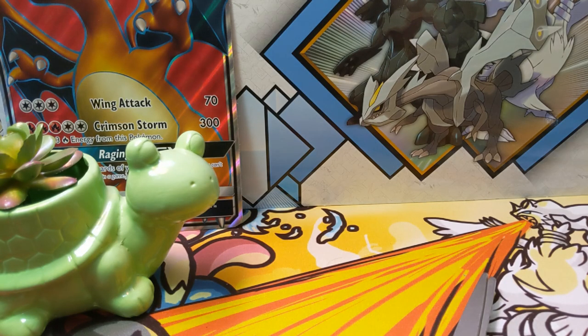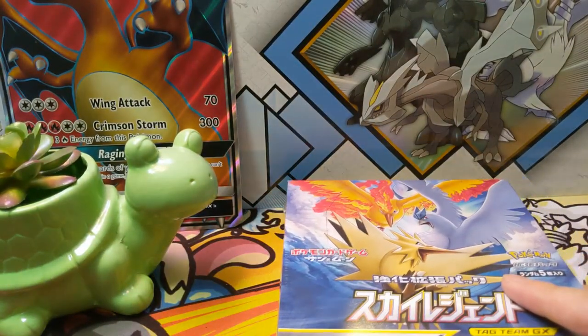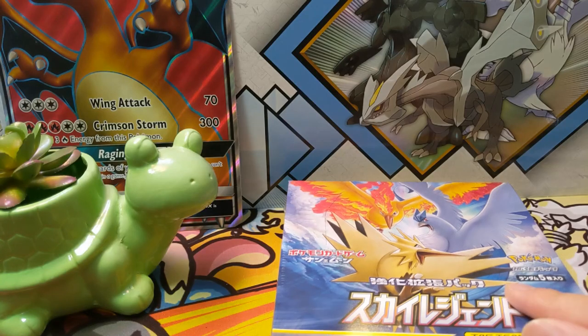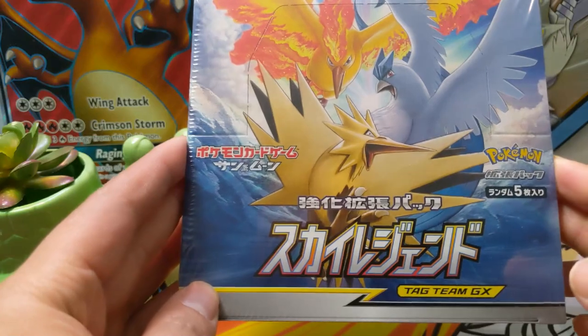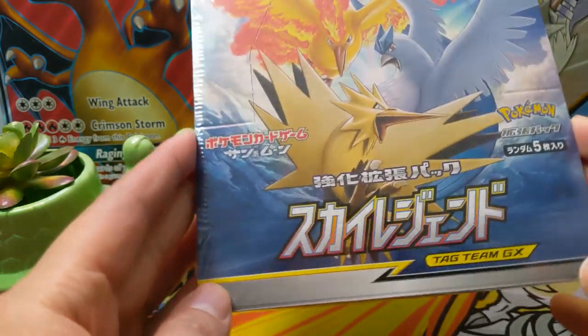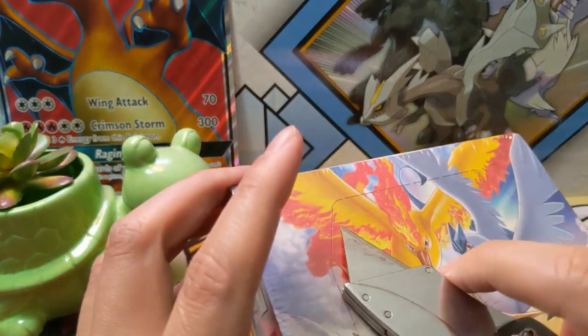What is up guys, it's Wanted Turtle. Today we're doing a Pokémon opening — we got some stuff from Japan. We are opening up a box of Sky Legend. Really excited about this. We're a little bit late to the party but we're opening up the next set in Japan that just released, which will be featured in Unified Minds.